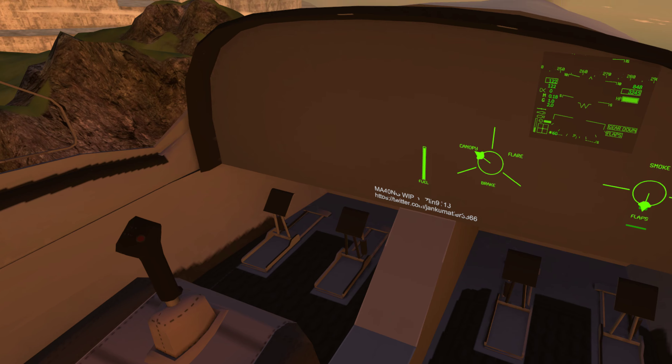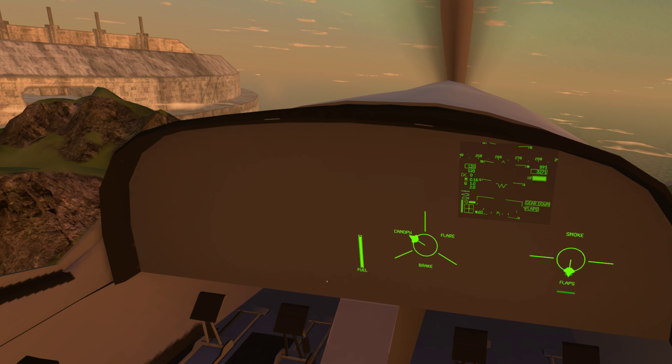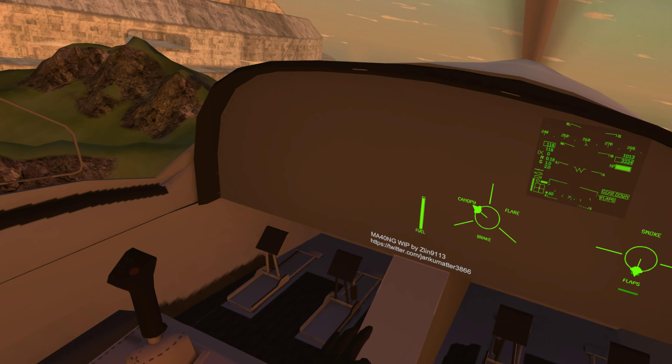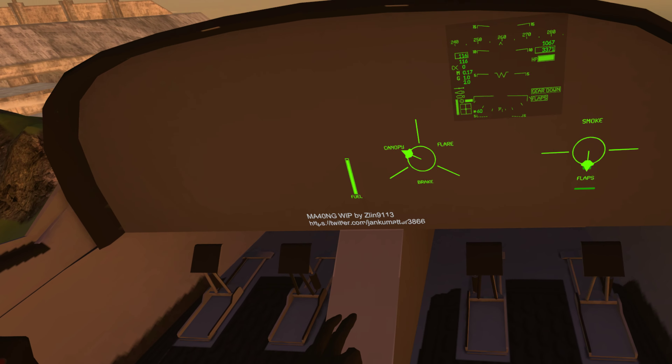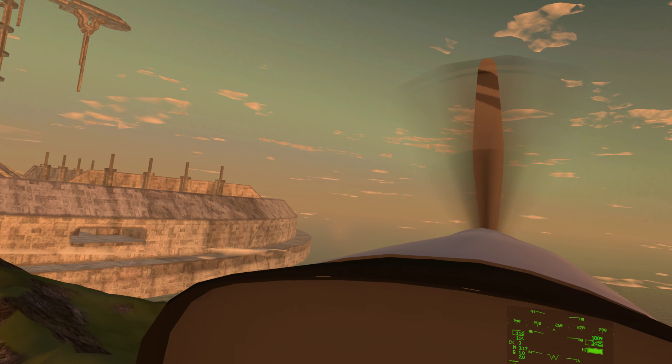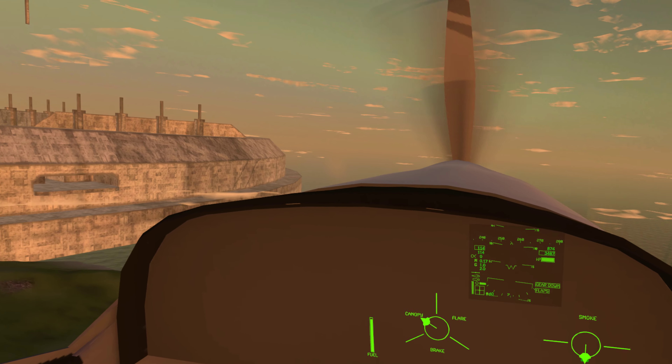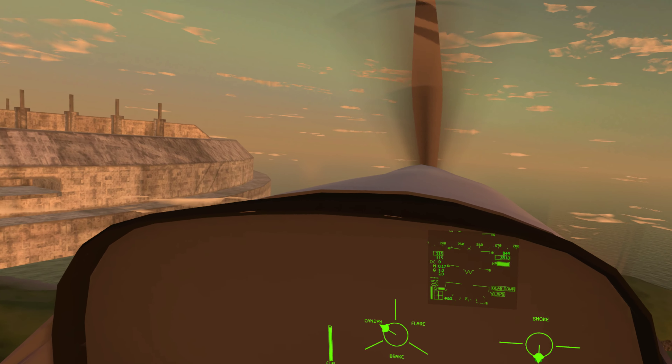Also, once we get into the jets — the jets have an afterburner. What it is: you get up to full throttle and then if you slam it past that, it applies more power called afterburner. It'll use a lot more fuel very quickly, but that's how you can get extra speed with the jets.